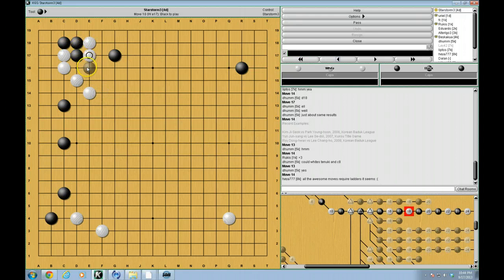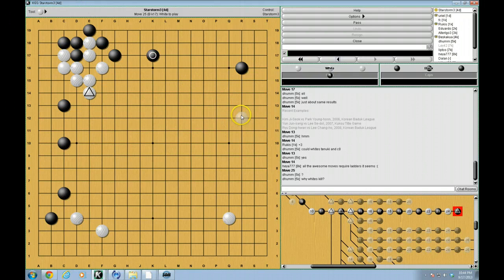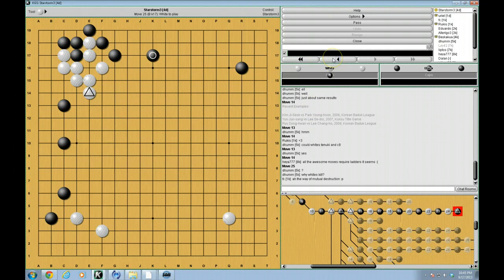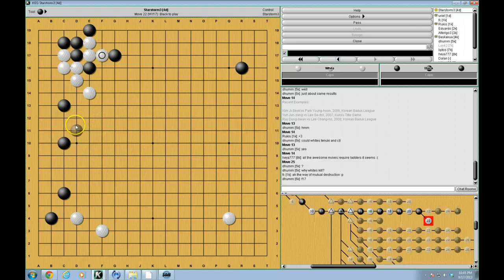So the old-fashioned way of doing it was something along these lines. But the problem for white — this may look a bit fancy, but I'm sure some of you are familiar with this. This used to be very common. But the problem now is E14. The problem is that E14 is a pretty silly move right now.